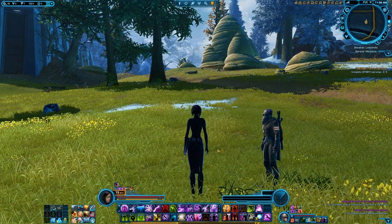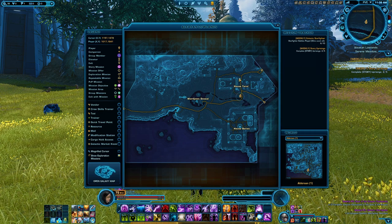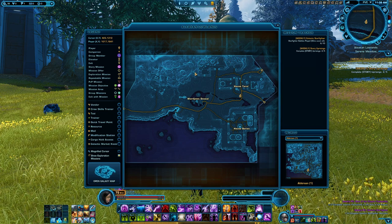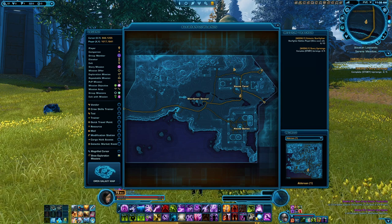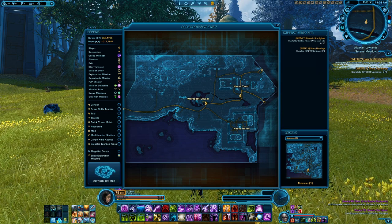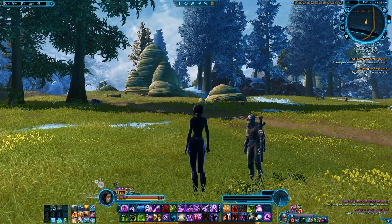The next great location will be right in the Alsacan Lowlands surrounding House Teral. There's a really large area here of Killik Hives, and even up around the compound on the north part. This is easy to get to as Republic because your outpost is right at Wardpost Duval. There's lots of them here.